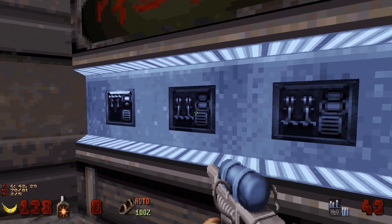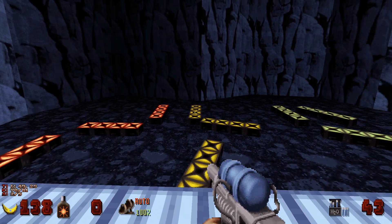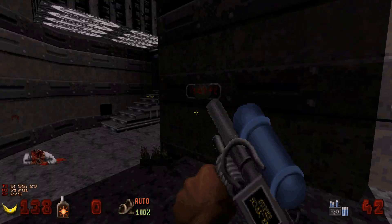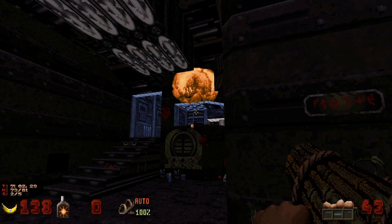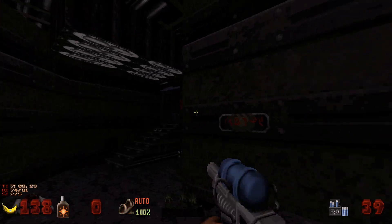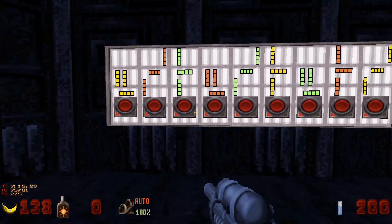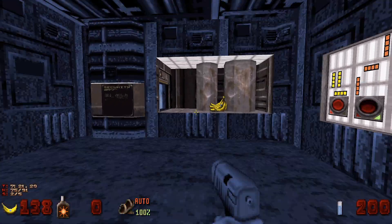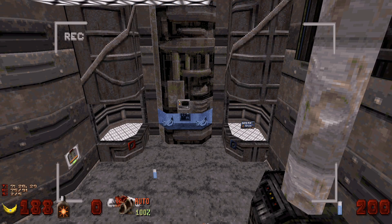There are three switches here — hit all three switches and you'll see these little things out here start to move. They're gonna create patterns, and you want to make sure to remember what these patterns are. We had this yellow one and this green one, and that's gonna open up this spot right here, spawn in some enemies, and also open up the blue key card.